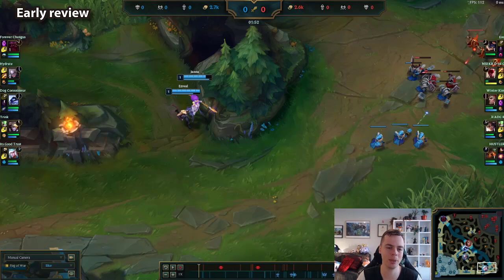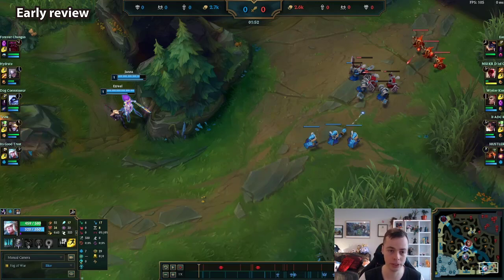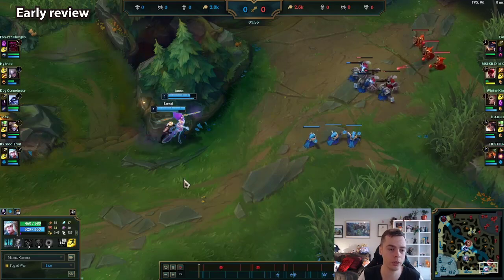In this game we are Ezreal-Janna versus Samira-Nautilus, and my setup is quite tailored to surviving lane — I don't expect to be able to roam around. I really want to just minimize the early game because they want to snowball the laning phase; I don't want that to happen. The mid matchup is Xerath versus Swain — not the most volatile for me to roam around early. So what I want to do in this type of matchup: survive, stay healthy, freeze, and scale up.